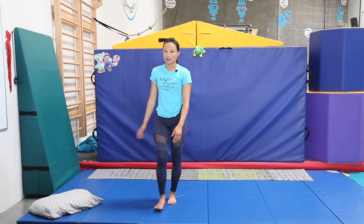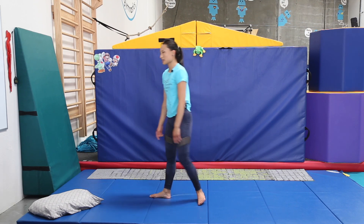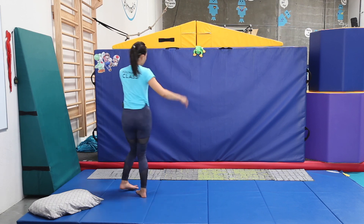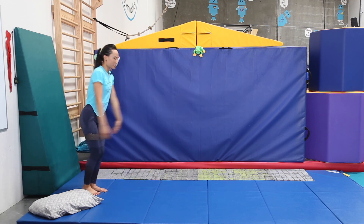The first thing we do is the first letter of your first name in sign language. For me it's K for Coach Kina — K. And then the next thing is a jump of your choice. I'm going to do a full twisting straddle jump — it has to be a full twisting jump. And then a round-off — hurdle round-off, just like we practice.